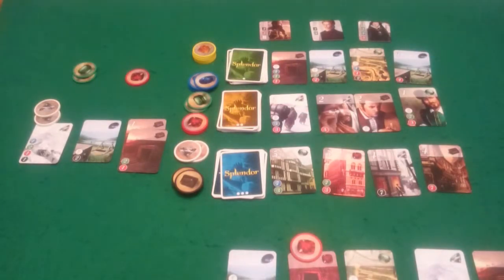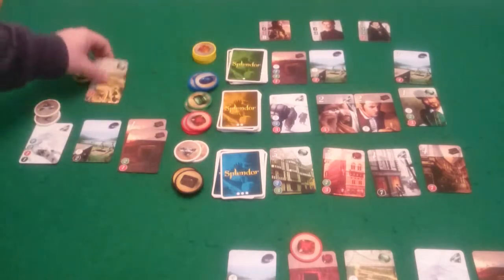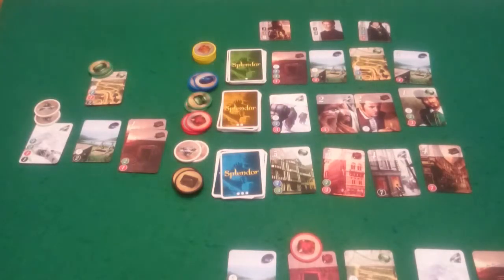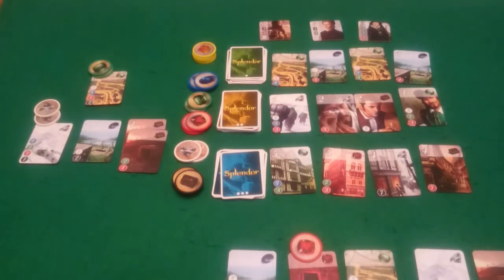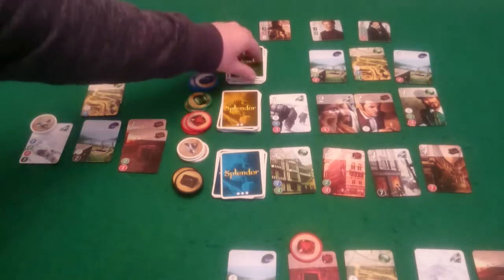And it's my go. I'm going to pay the one red I have to buy this green. And then it's back to Pixel, and she can get this black for free so she's going to get that. And then it's my go. I can afford to get this green, so I'm going to do that which will cost me one white. So I've got that green.